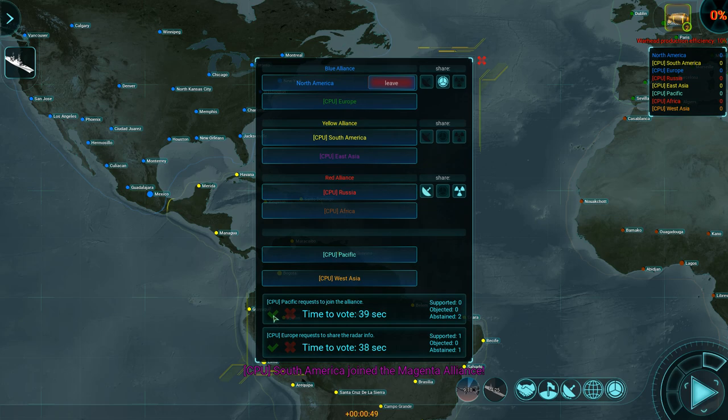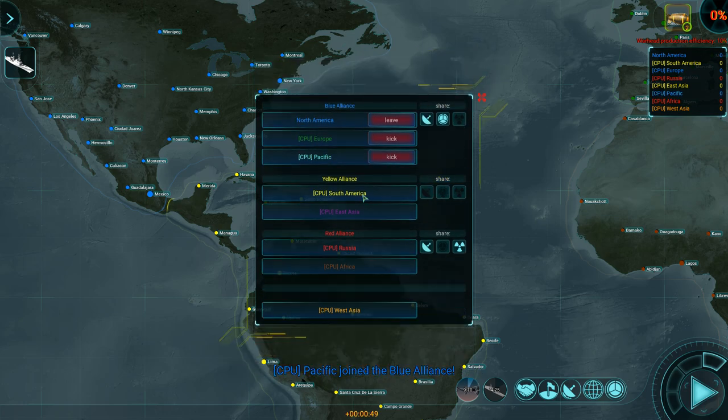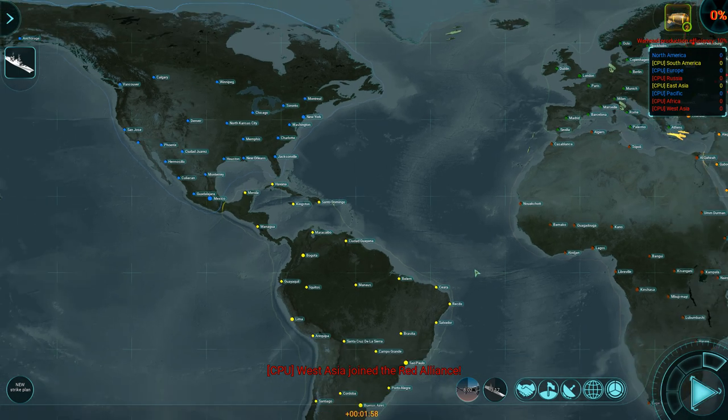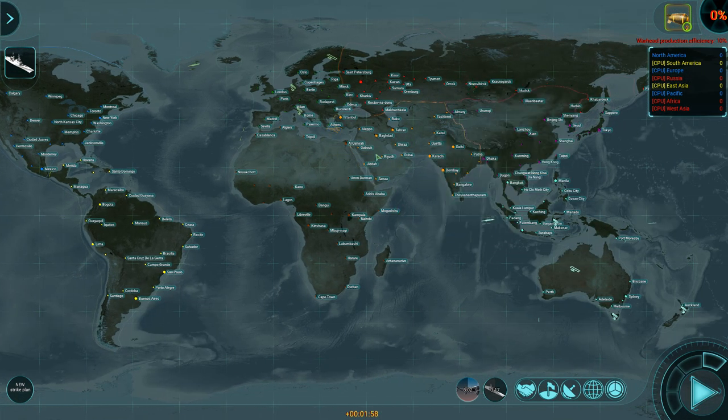Pacific requests to join — accepted. Alliance formed. They want to share radar info. We've got South America and East Asia, Russia and Africa. West Asia joins the Red Alliance as well. So we have Russia, Africa, and West Asia as one large block. Then we have East Asia, South America, North America, Europe, and the Pacific on our side.